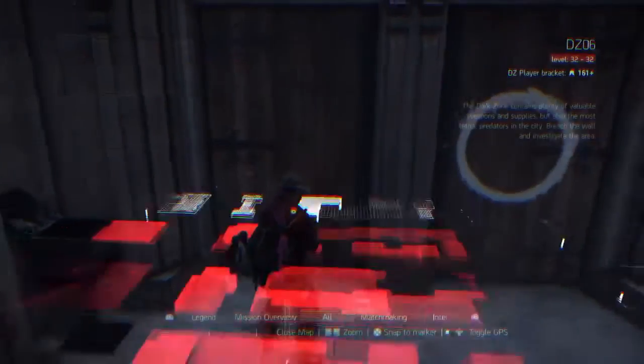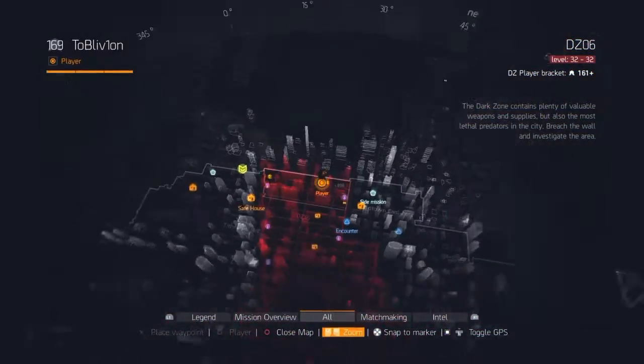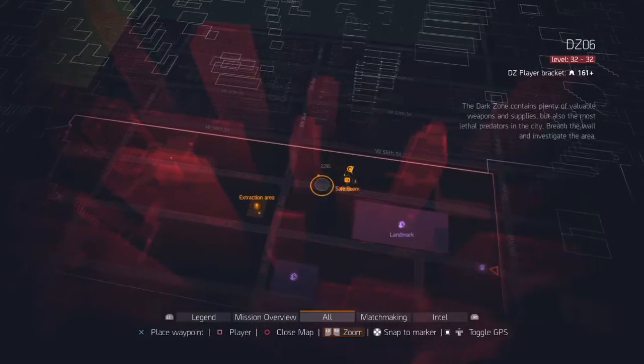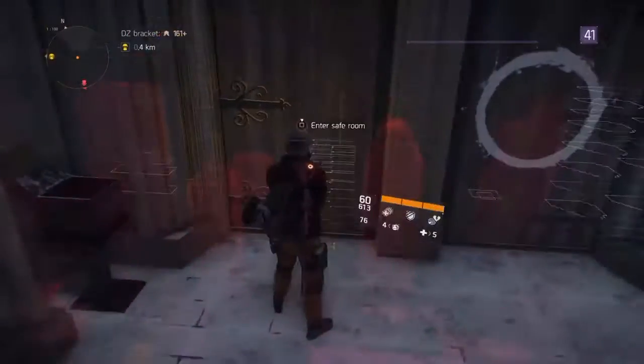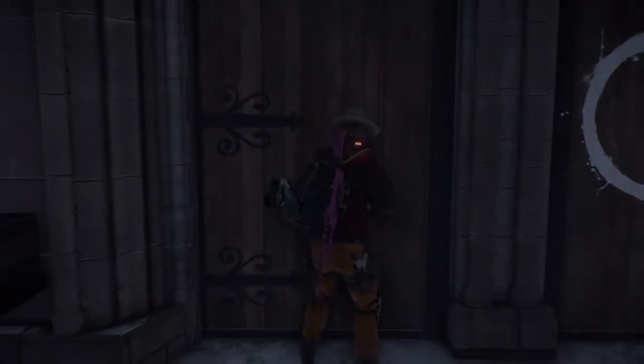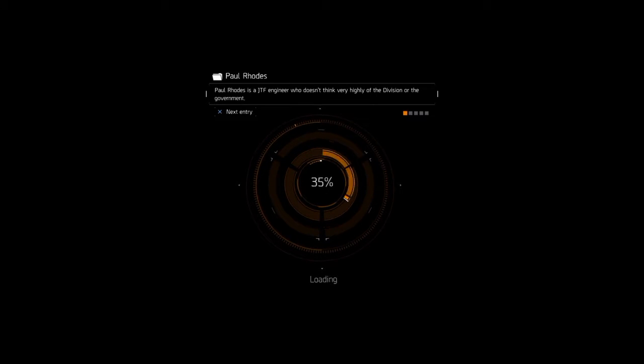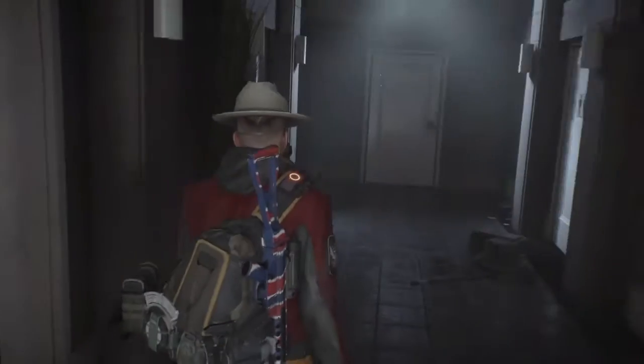The next way of getting yourself some gear set items is to go to the DZ06 safe house right at the top of the dark zone. I don't believe they sell them in any other safe houses, but you guys can tell me if I'm wrong. There is a thing where weekly the blueprints change in the safe house now, but for now I think it's only this safe house.